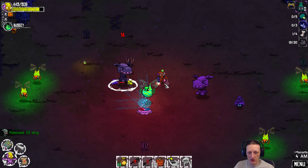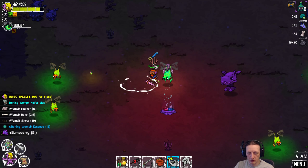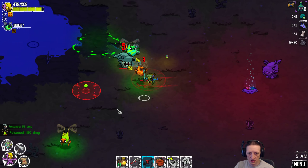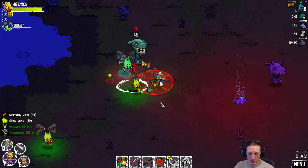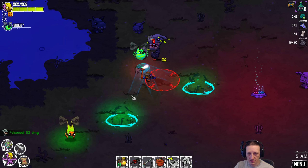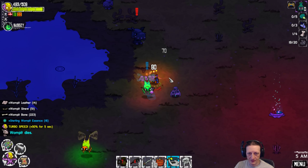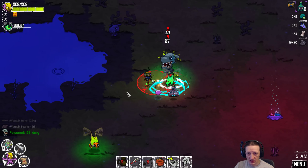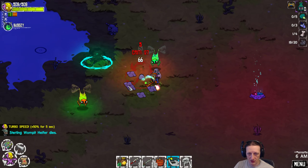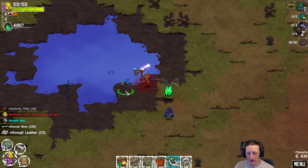Seriously, Wompit? You are nothing! What did I do to these guys? It's like night of the pre-spawn attack. He attacked me — seriously, what is with this? I'm just defending myself! I guess we're going to attack you too, because otherwise you will attack us. There we go — let's attack him, just in case I'm out of the way. There we go, fishing hole.